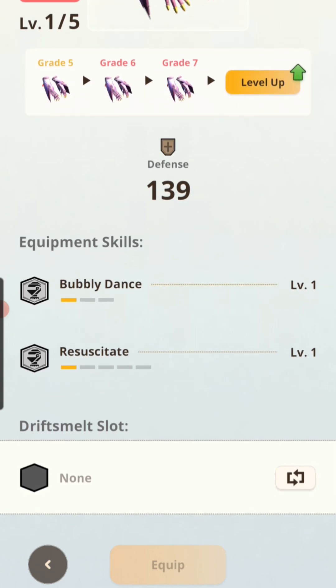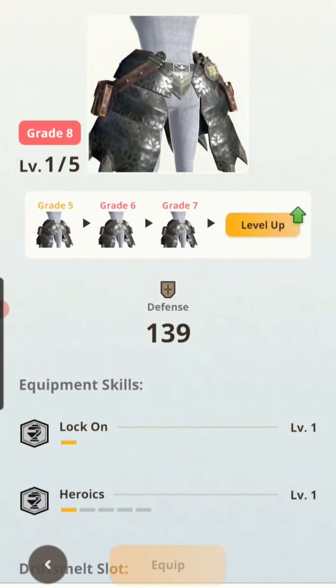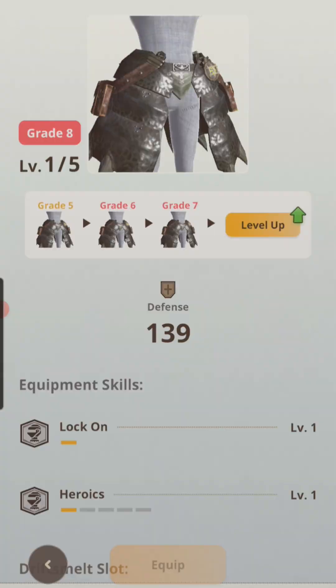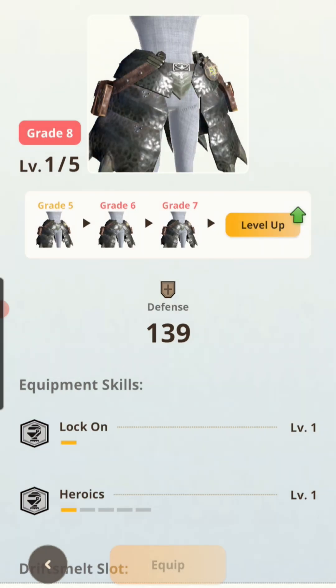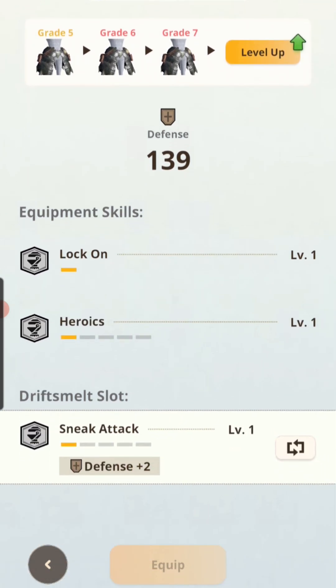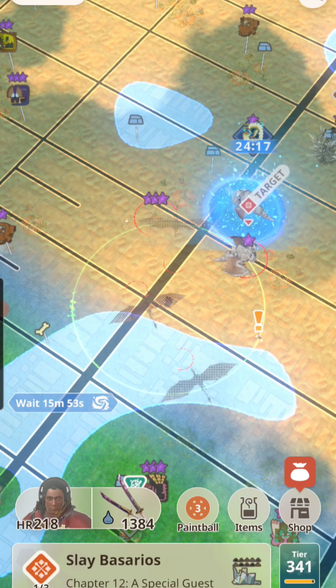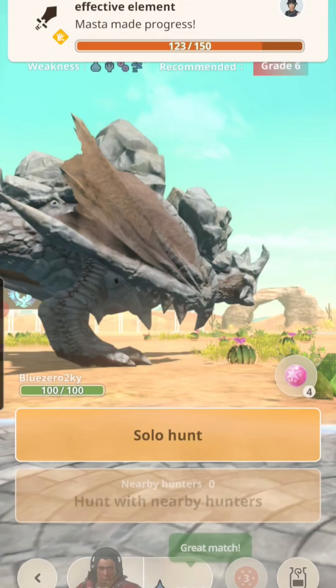My total goal is Water Attack plus five, Bubble Dance plus three, and Resuscitate plus three. I can't do a set without Lock On. I got Black Diablos' waist which comes with Heroics — I'm not really banking on using it, but just in case I get a little low on health I get an additional ten percent attack boost. I'm also melting for Aggressive Dodger on this piece.